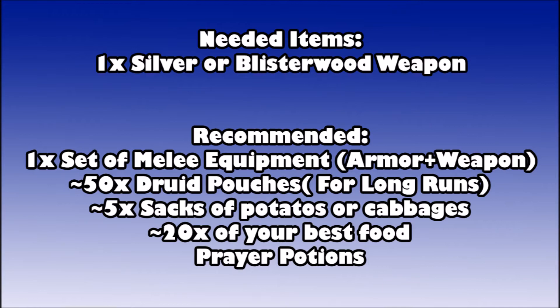I also recommend about 50 druid pouches — that's if you want to do runs up to an hour long to deal with all the ghasts you'll encounter. Then bring five sacks of potatoes or cabbages for the puzzle where you feed sick people in the swamp. You'll also want about 20 of your best food to give to your partner, and prayer potions if you plan on using prayers.